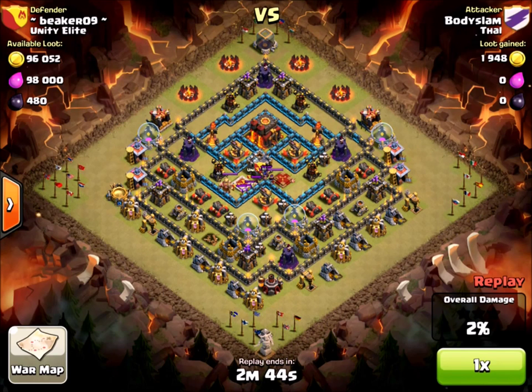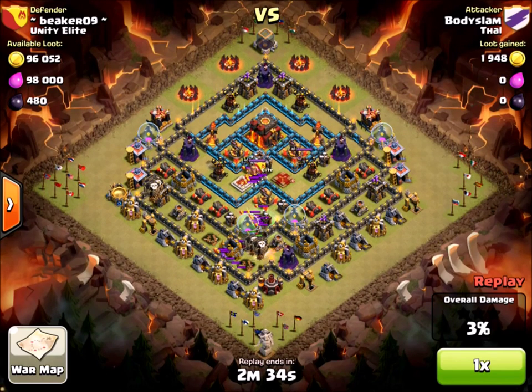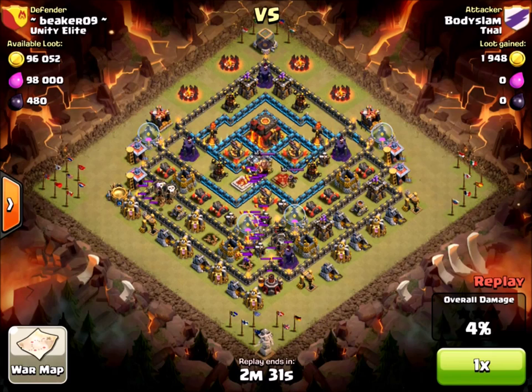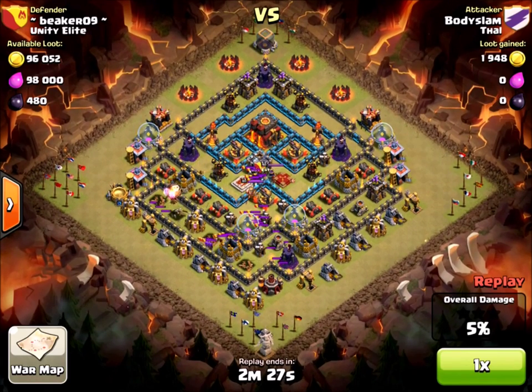It's kind of a funny design — pretty easy to get the town hall — but it's got a lot of traps as you'll see: Tesla's, bombs, infernos are clearly there. And it's pretty hard to get past the town hall even if you do get to it.